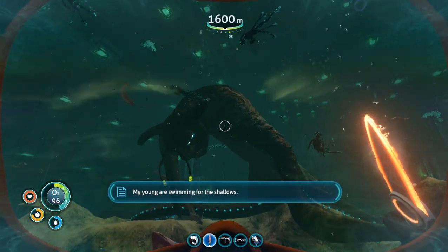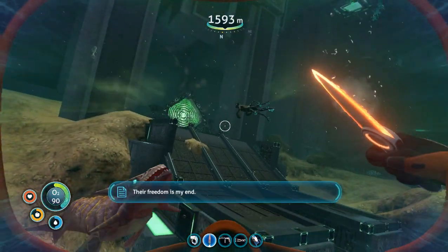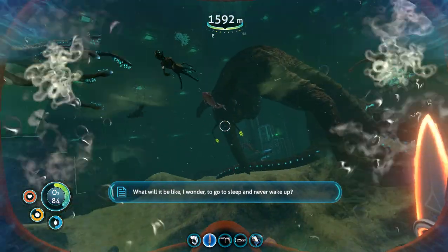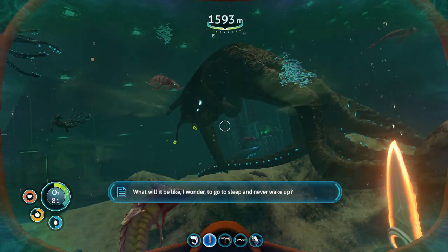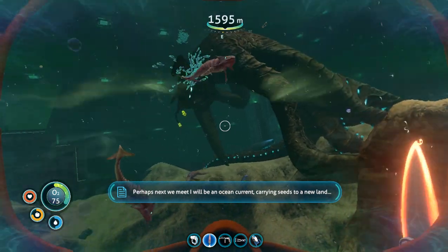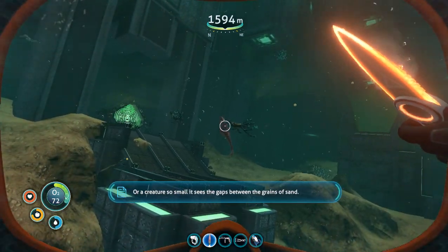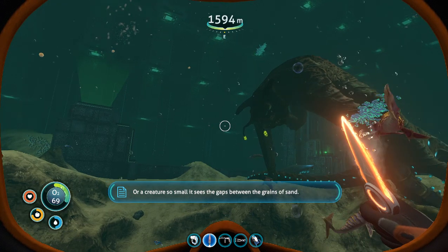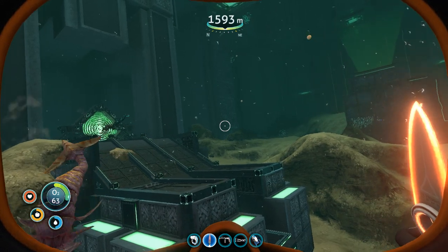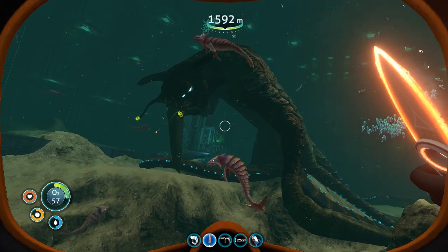Oh my god. Can we hurry this up, squid mama, because I'm gonna start drowning soon. The Sea Emperor speaks: 'My young are swimming for the shallows. I thank you. Their freedom is my end. What will it be like, I wonder, to go to sleep and never wake up? Perhaps next we meet I will be an ocean current carrying seeds to a new land, or a creature so small it sees the gaps between the grains of sand. Farewell, friend.'